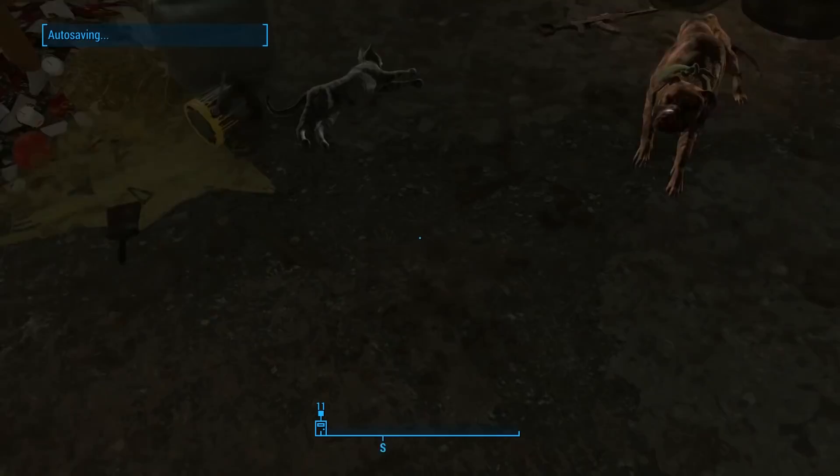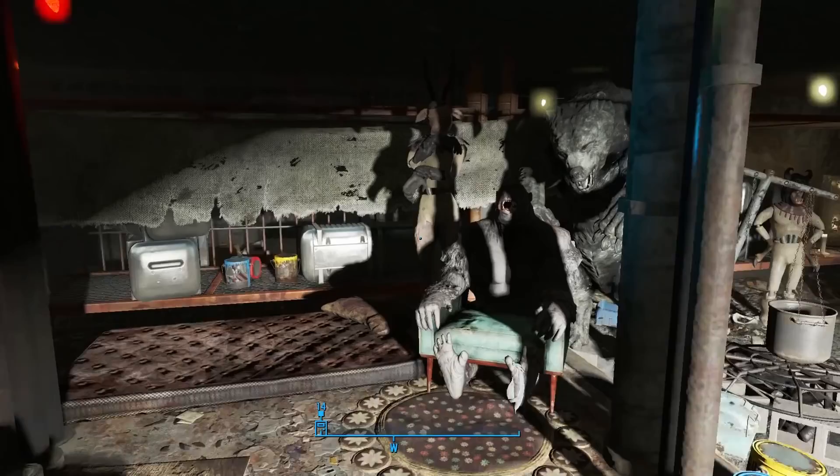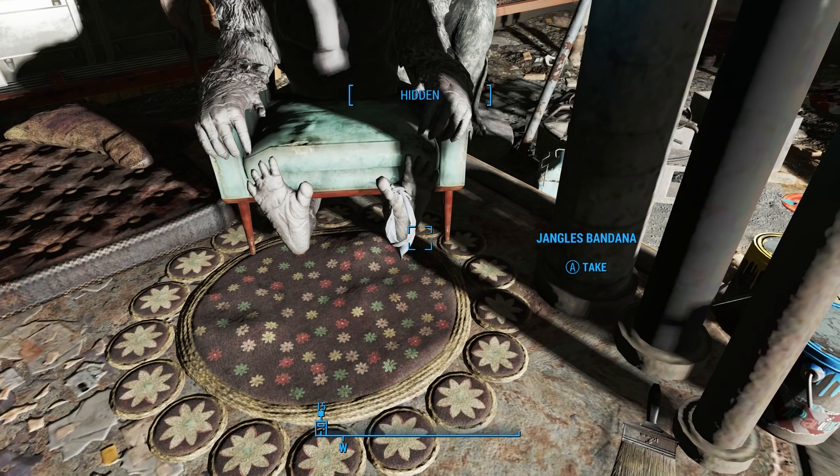Besides all the pets and the kitties and stuff. To find the bandana, you're gonna head over to this gorilla chair, and it's very easy to miss because it almost looks like it's part of the gorilla's foot. But it's actually right here hanging off the end of his foot — the Jangles Bandana. And you can take it without stealing it.